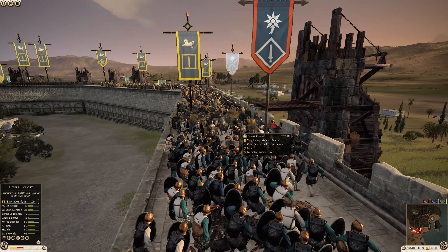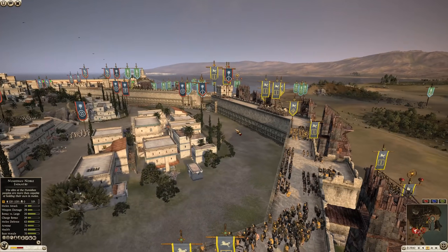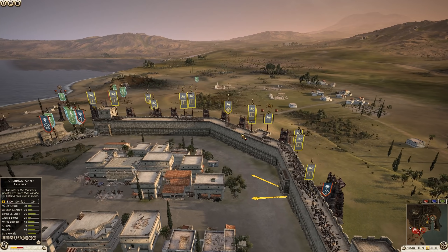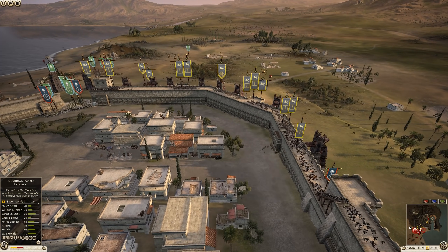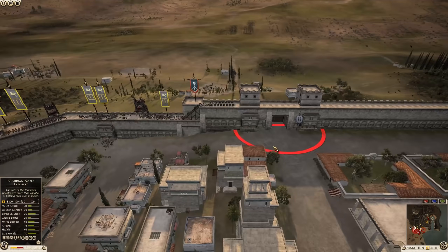There is a literal dam about to break here. We have so many units of Desert Cohort and Legionaries ready to storm the city. This is what makes this wall so good for the defenders — look at how much wall space there is, but there are only two stairs. So it's easy to hold them back.